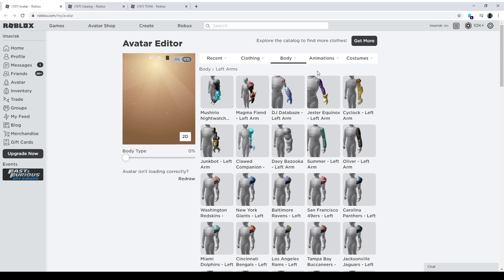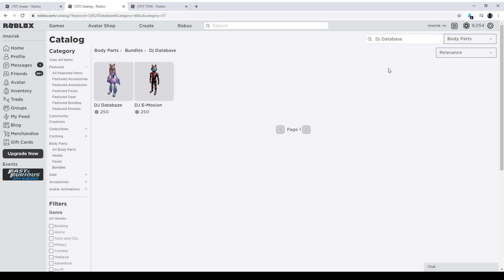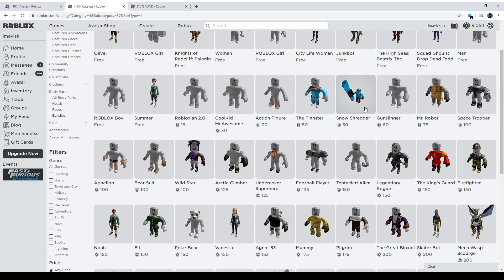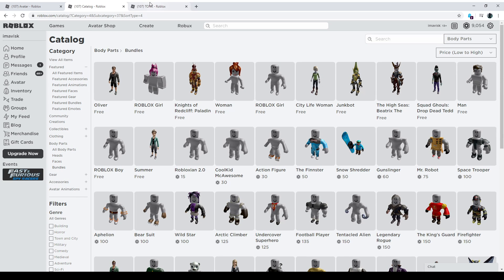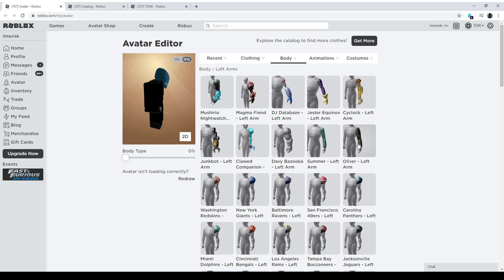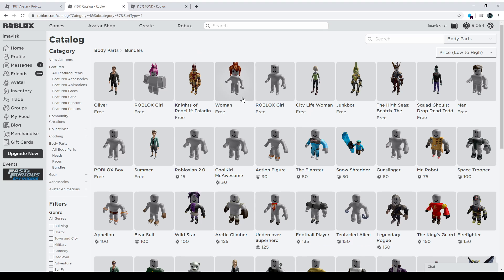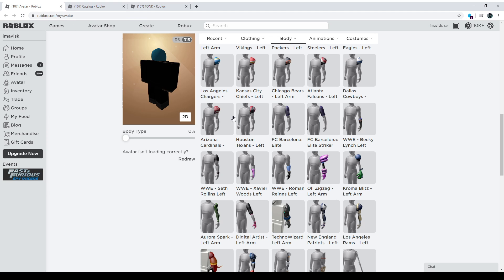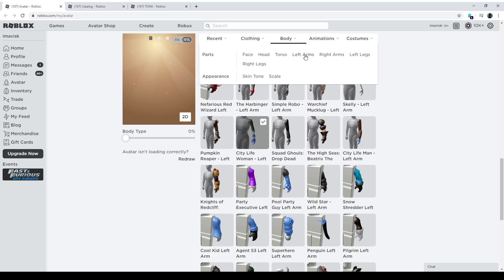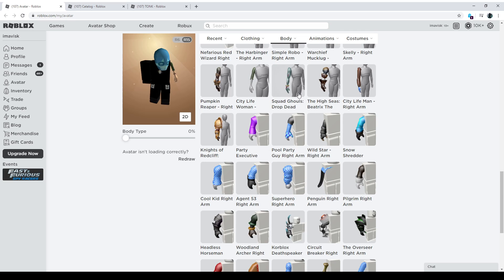Next up we need some arms — this really doesn't matter what kind of arms you use, you can use some free ones. Let's go from low to high and have a look. They don't seem to be on sale, so we'll try some other arms. We'll go with City Life Woman because I think that one might work the best. Let's use City Life Woman for the left arm and the right arm as well. Already you can say the outfit looks really disturbing.